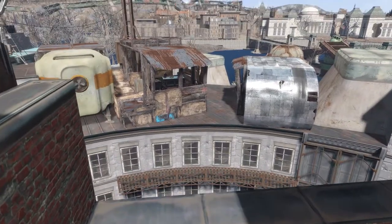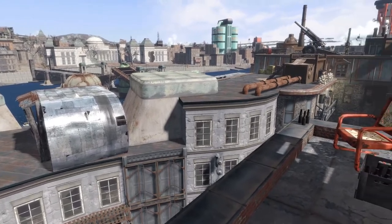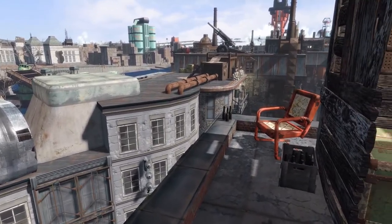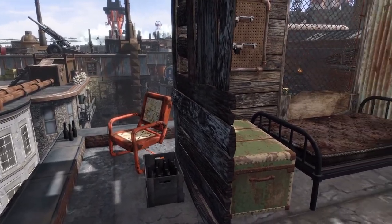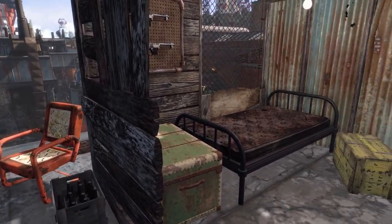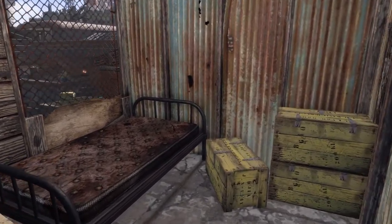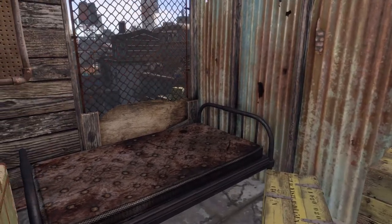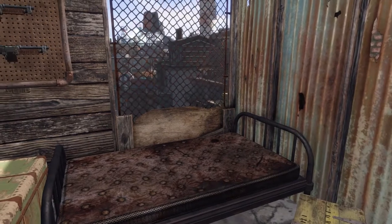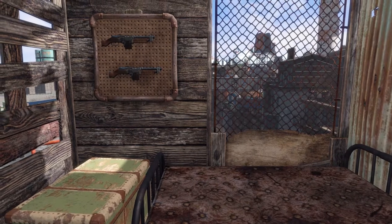Going down the stairs here you get a great view of the communications area we built in the previous video, and then of course we have some private seating — if you have a view like that you gotta have a chair sitting out here. This is a much simpler shack. You can see there's some explosive crates as well as that makeshift window we built earlier. I really like the way that looks with the corrugated steel and wood with the chain link fence — just a great mix of textures and materials.